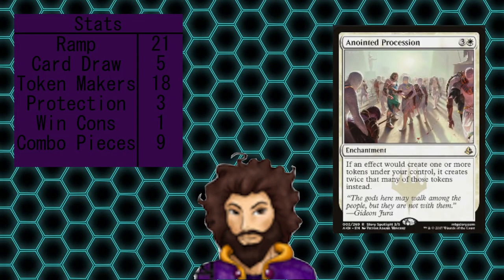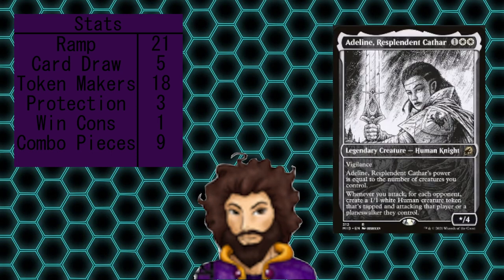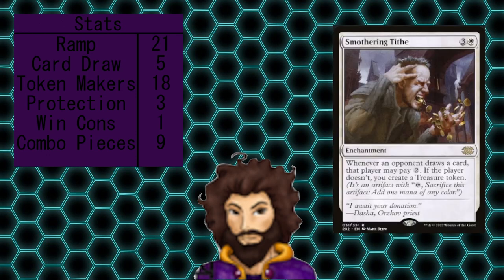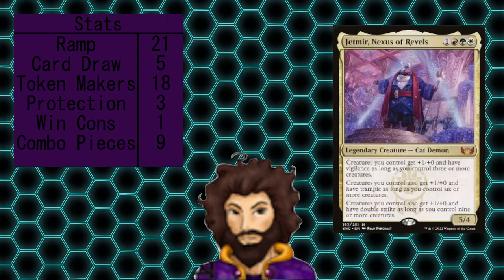That's the deck as it is now, but there are some cards we could easily add in to make it even more of a powerhouse. Starting with more doubling token effects: Anointed Procession, Doubling Season, Mondrak Glory Dominus, and even a token tripler with the new Ojer Taq, Deepest Foundation. We could have more token creators with Adeline Resplendent Cathar, Anim Pakal Thousandth Moon, and King Darien, who doubles as protection for all of our tokens alongside Heroic Intervention. We could have a bit more ramp using Smothering Tithe and Jaheira, Friend of the Forest, and more power from Goldnight Commander, Cathar's Crusade, Inspiring Leadership, and Jetmir, Nexus of Revels. Those cards currently aren't in the deck because I just don't have spare copies and I don't want to push the power level too high and not be able to play fairly in my pod.